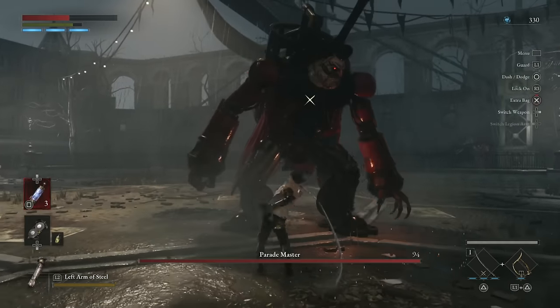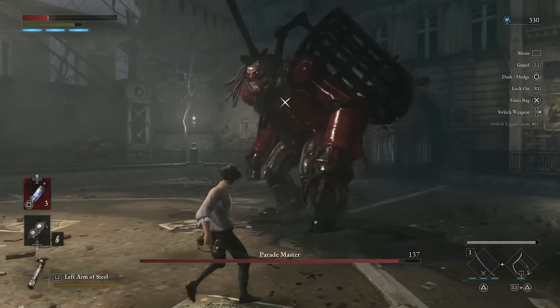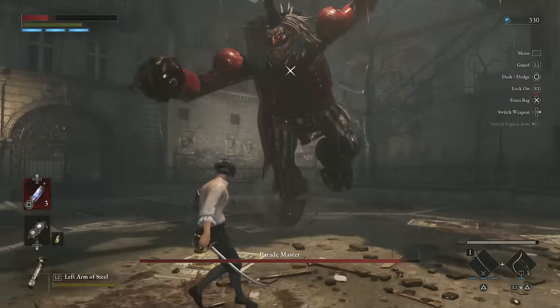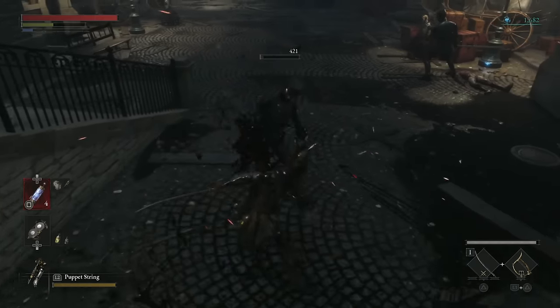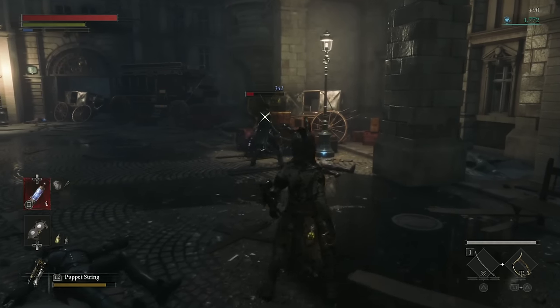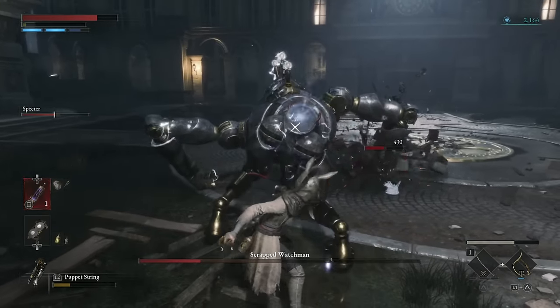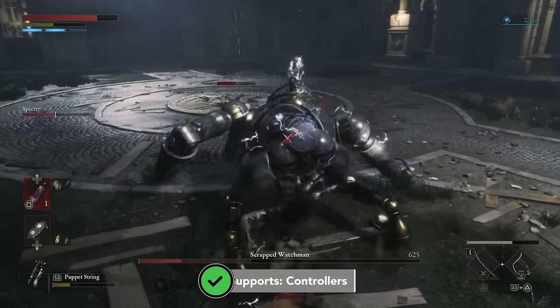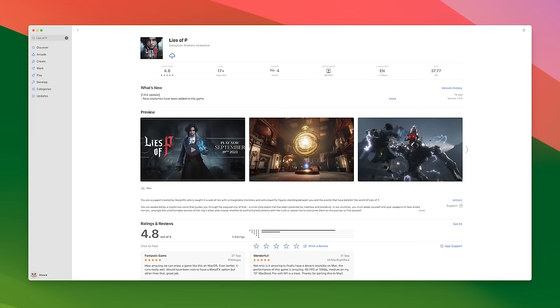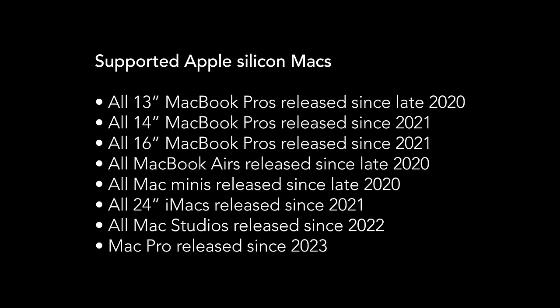In Lies of P, you are awakened by a mysterious voice that guides you through the plague city of Krat, a once lively place that has been poisoned by madness and bloodthirst. In this soulslike, you must adapt yourself and your weapons to face untold horrors, untangle the unfathomable secrets of the city's elites, and choose whether to confront predicaments with the truth or weave lies to overcome them. The Mac port comes with Metal 3, Metal FX, and HDR support. Lies of P is available for Mac via the App Store and Steam, and is only supported on Apple Silicon Macs.